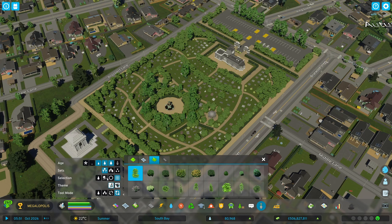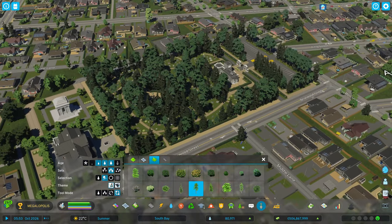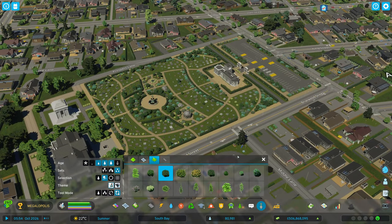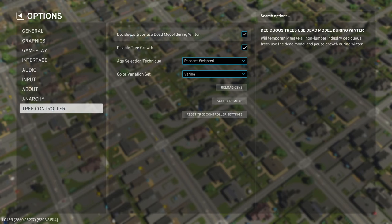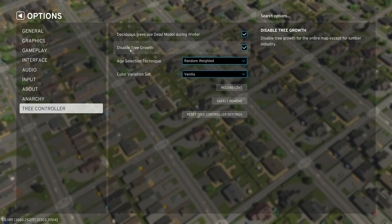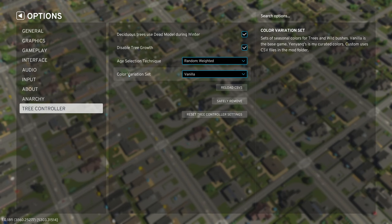The last tool mode allows you to change trees and bushes with other trees and bushes. Again, the Sets option allows multiple replacements from the same category, and otherwise it works the same as the third tool mode. This mod also has a few more settings in the options menu of the game, which allow you to have dead trees or green trees in winter, disable or enable tree growth, choose the algorithm for age selection when placing or replacing trees, and select another color scheme for all trees and wild bushes.